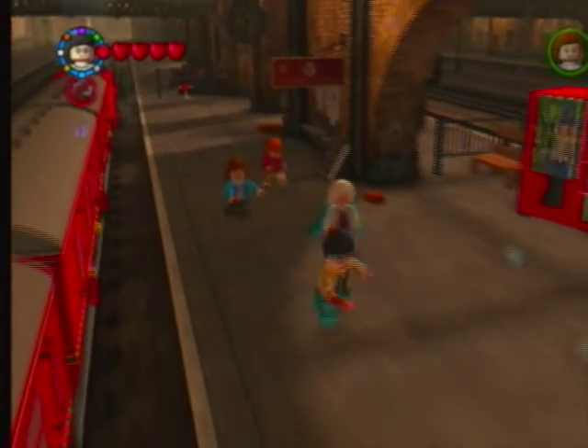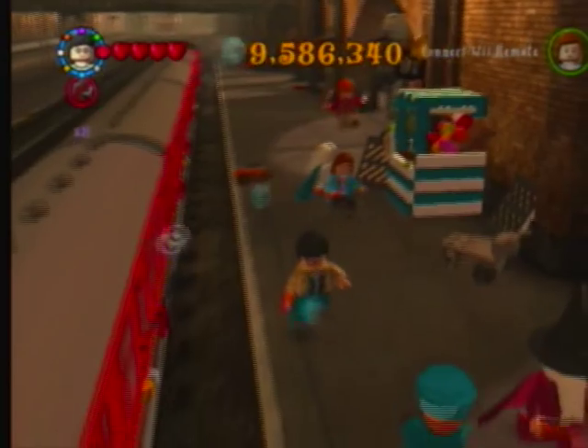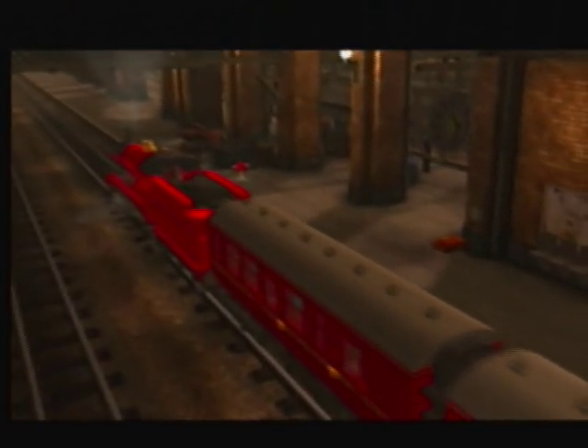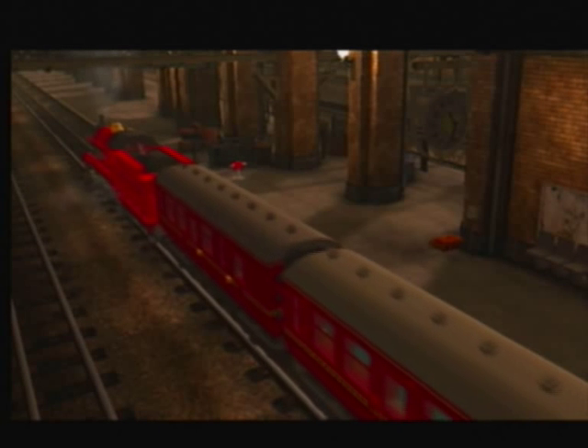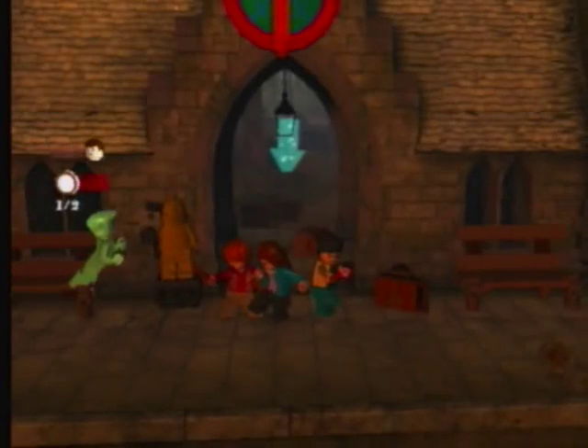There are 5 and in the walkthrough at the moment I've only got times 2 and times 4. You should always try and aim to buy the stud multipliers as soon as you can because they are very helpful.